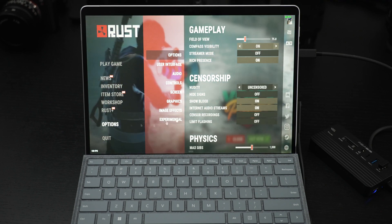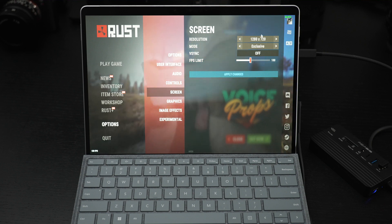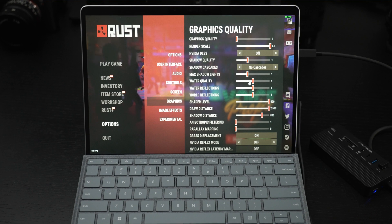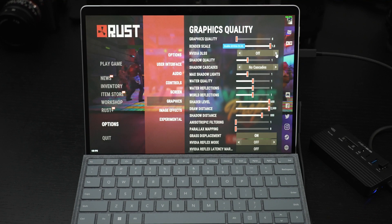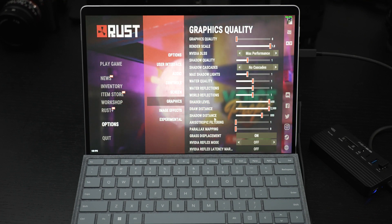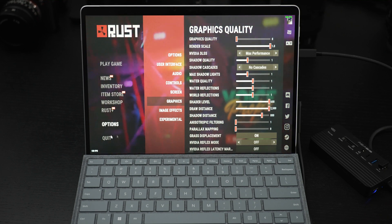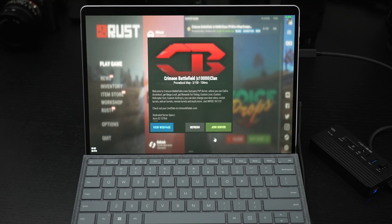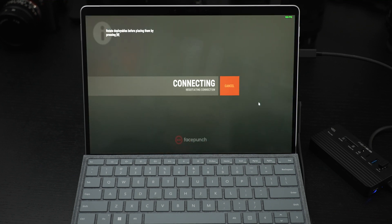Inside of Rust right now, screen resolution is 720p. As far as graphics I just left everything standard — turned on max performance for Nvidia DLSS. Let's jump into the server. Load times with Rust are miserable, but this gives you an indication that you're going to be able to play other modern titles as well — just not AAA, nothing too fancy when it comes to the Surface Pro 8.